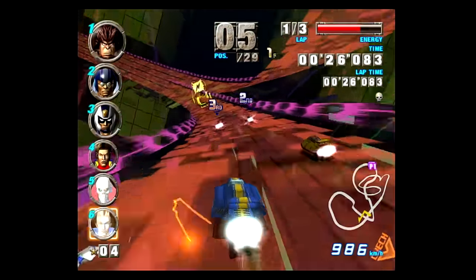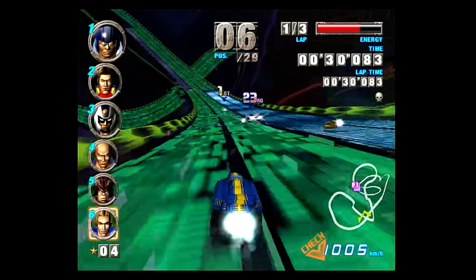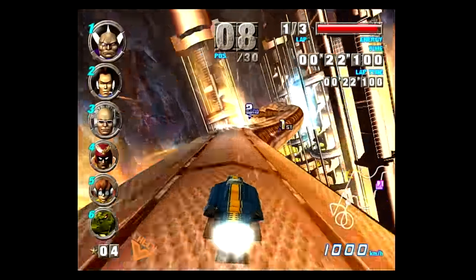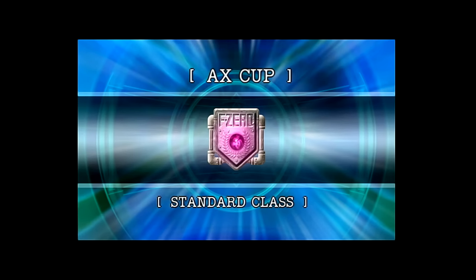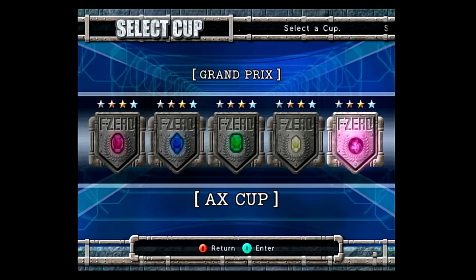If you're hoping to see everything the Grand Prix has to offer, you're going to have to master the game's brutal difficulty. Unlocking the Diamond Cup requires completing the Ruby, Sapphire, and Emerald Cups on Standard difficulty in first place. But to unlock the AX Cup tracks, you will need to complete all four cups on the Master difficulty.